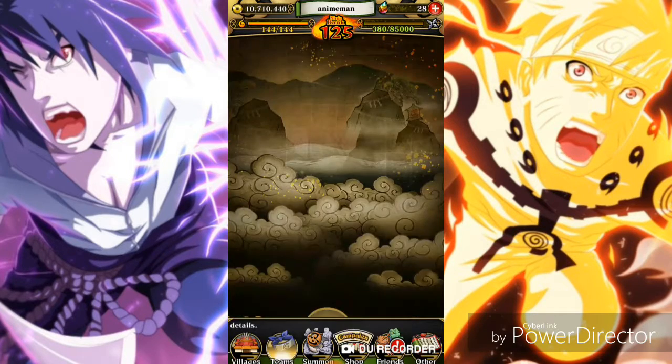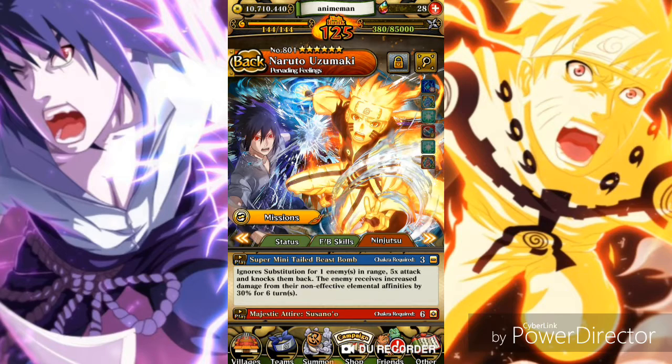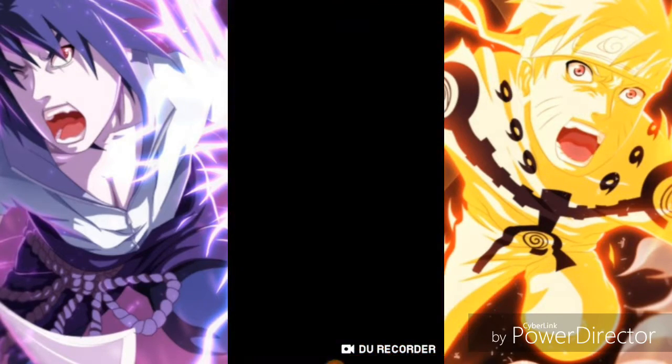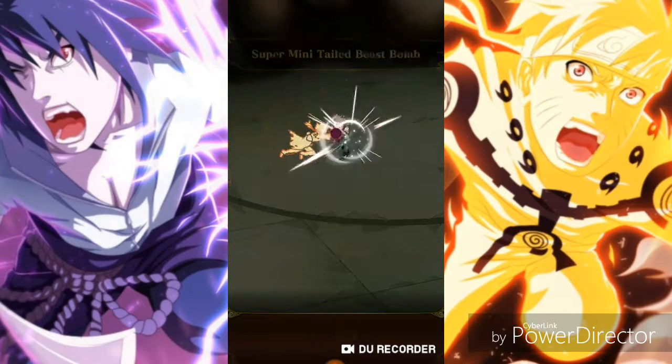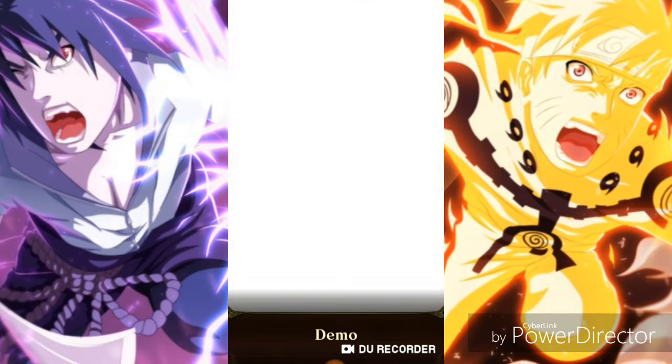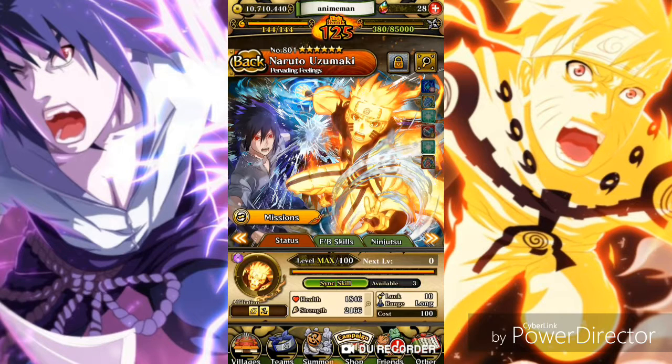Alright, so it says: Super Mini Tailed Beast Bomb — ignores substitution for one enemy, slash enemies in range, five times attack, and knocks them back. The enemy receives increased damage from their non-effective elemental affinities by 30% for six turns. That was one turn chakra.